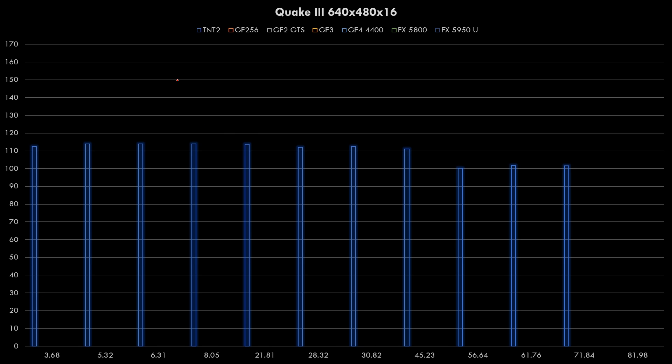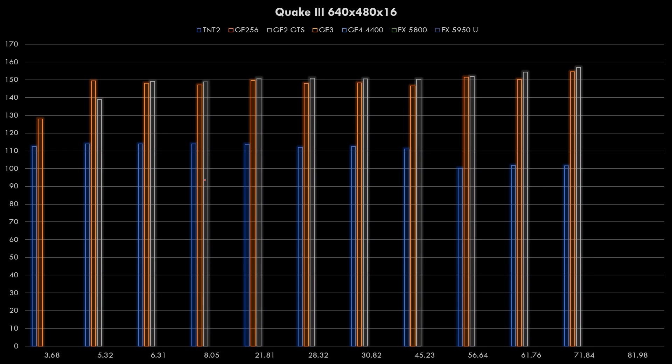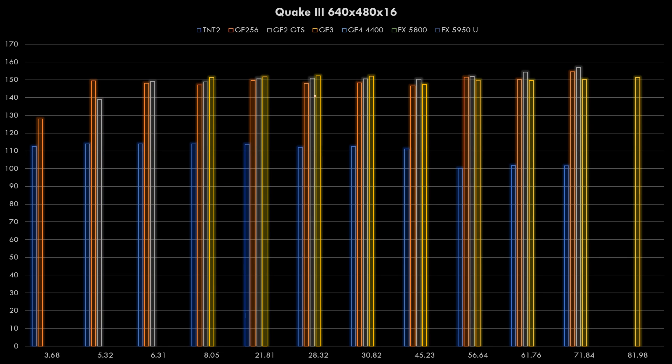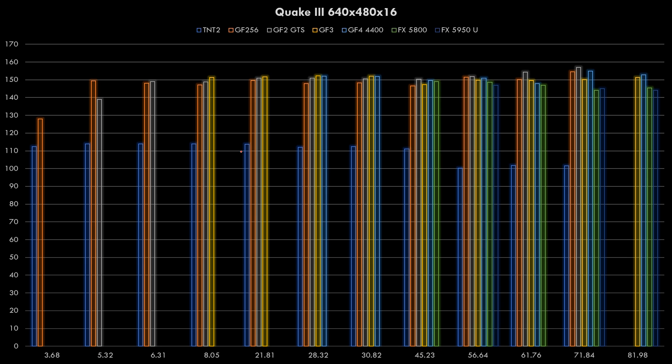Of course we also tested Quake 3. We've got TNT2, GeForce 256, GeForce 2, GeForce 3, GeForce 4, FX5800, and the 5950 Ultra at 640x480. Quake 3 was the benchmarking game, so it's clear that Nvidia spent a lot of time to make sure all the video cards run well in this game. We're seeing minimal performance loss with the latest drivers, and pretty much very consistent performance across the board.